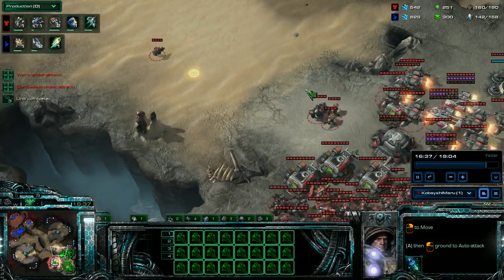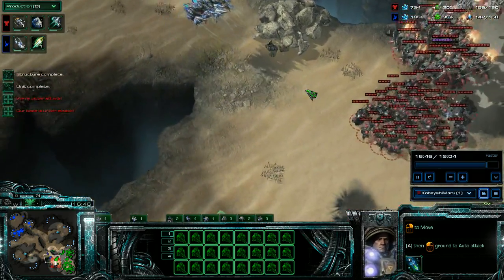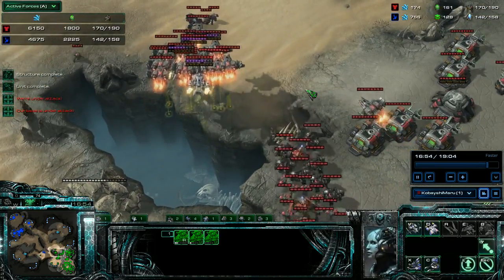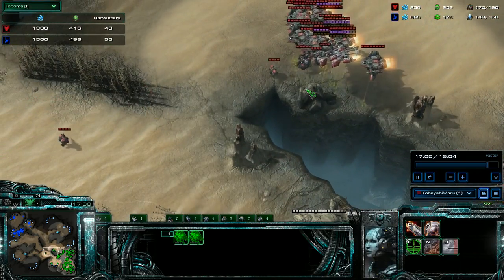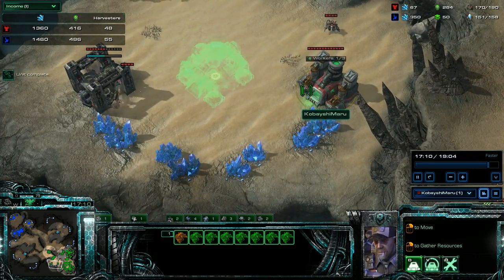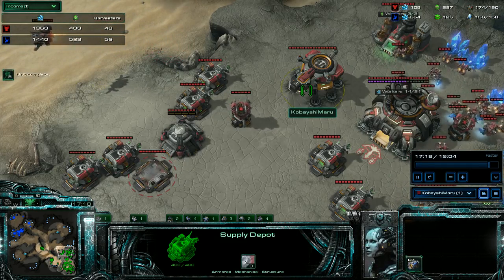My base is under attack — he uses a lot of void rays and instantly wipes out my base. Nice move. So now with my army value higher than his and my income about the same — maybe a little bit better once I drop mules — I need to get out there, I need to fight. I gotta remake my third and go take out his third.